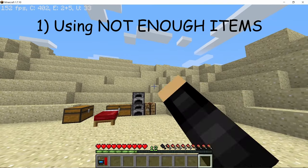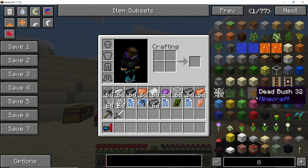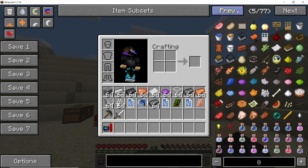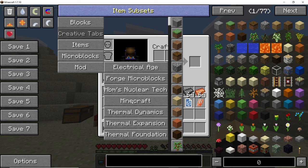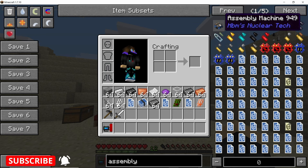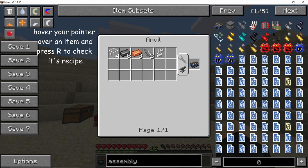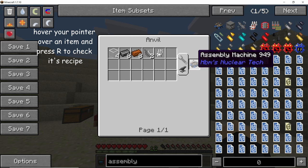We are going to start by learning the most important skill, which is actually using Not Enough Items. When you go into your inventory on the right-hand side, you will find the Not Enough Items tab where you can scroll through all the different blocks present in all the mods you have installed. Under item subsets you can also sort blocks by their respective mods. If you want to manually search for anything — for example, type in 'assembly' — everything related comes up. Hover your mouse over the assembly machine and press the R key to show the crafting recipe.